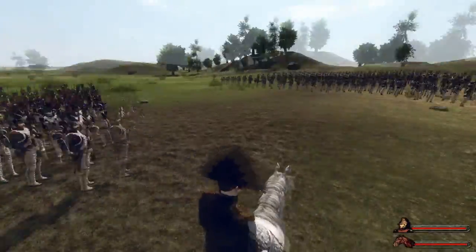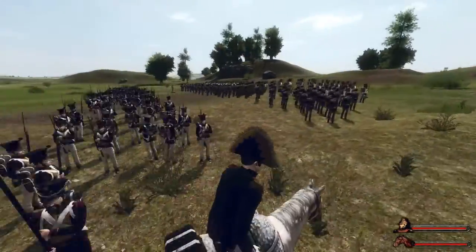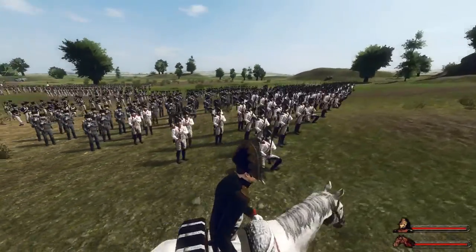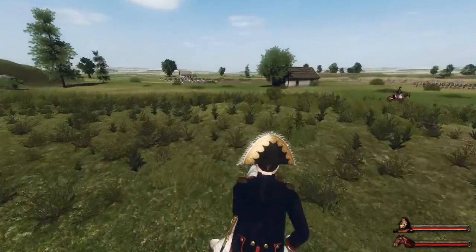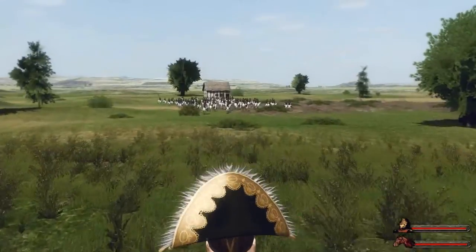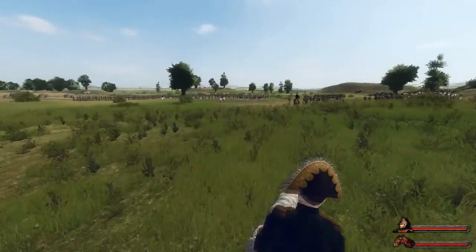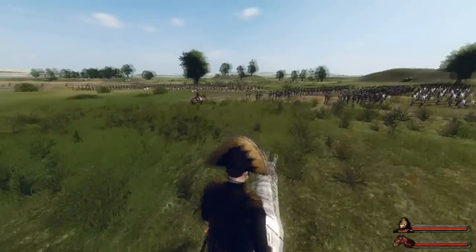The army consists of about 200 Fusiliers, then 110 of each of the special battalions: Young Guard — 110, Old Guard — 110, Polish — 110, Jägerschützen — 110, Royal Dutch Grenadiers — 110. And then we've got 100 Cuirassiers. That is my invasion force that I'm going to march into Austria with.